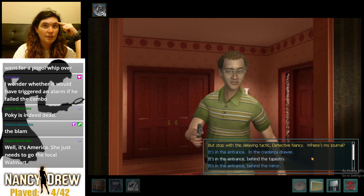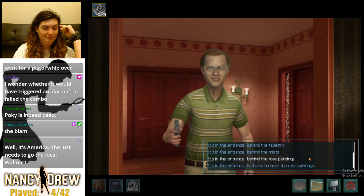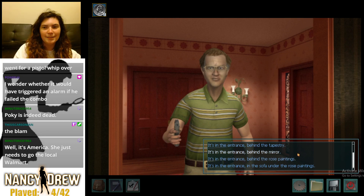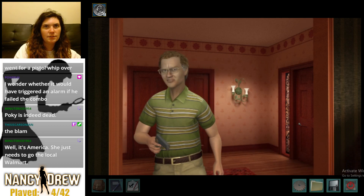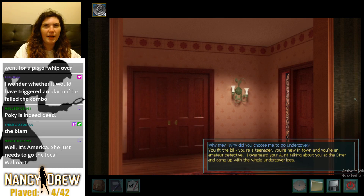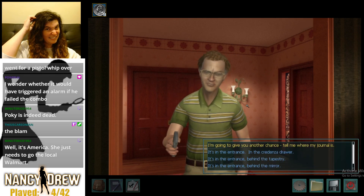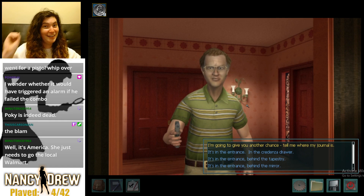'Where's my journal?' I wonder whether it would have triggered an alarm if he failed the combo. 'It's in the entrance, in the sofa, under the rose paintings.' 'Oh god, it's not behind me.' 'Why did you choose me to go undercover?' 'You fit the bill — you're a teenager, you're new in town, and you're an amateur detective. I overheard your aunt talking about you at the diner and came up with the whole undercover idea. No journal, Nancy.' 'I'm going to give you another chance — tell me where my journal is.'